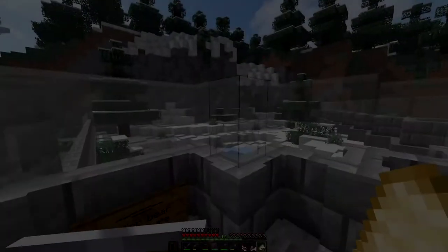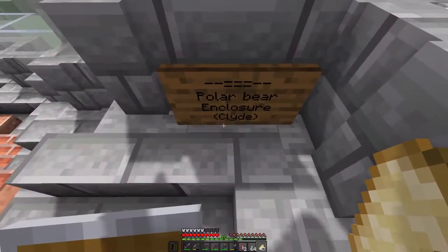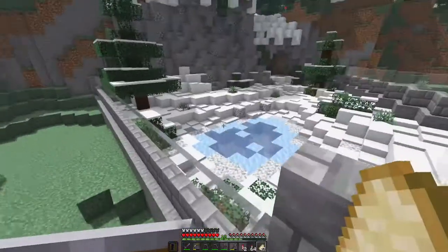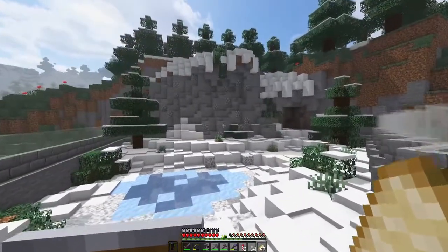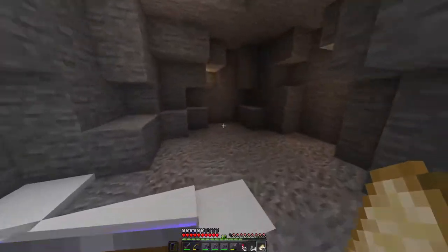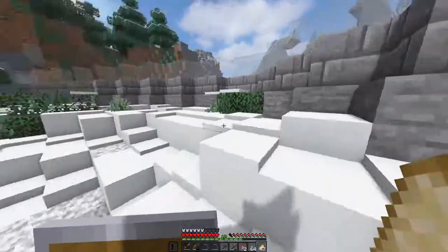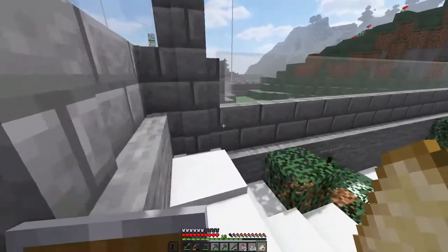This is what we built, as you saw if you watched the timelapse — a polar bear enclosure for Clyde. Now, the observant viewer might actually realize that Clyde isn't in here yet, and kudos to you if you noticed. We have to go fetch Clyde. I put him in this — if I do say so myself — very nice enclosure. It's definitely an upgrade over the one he had on Season One.